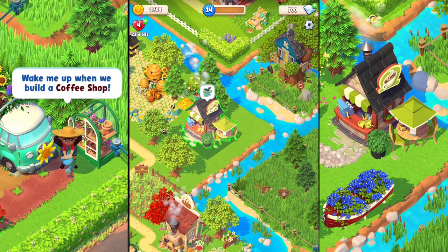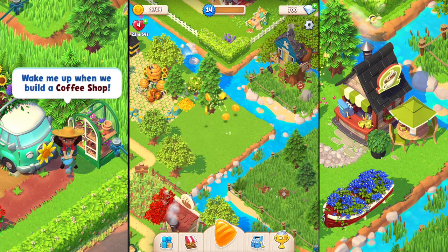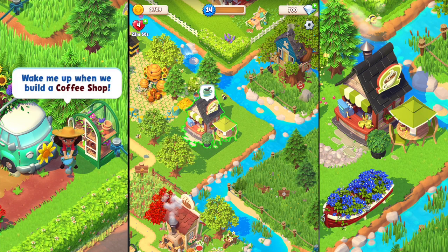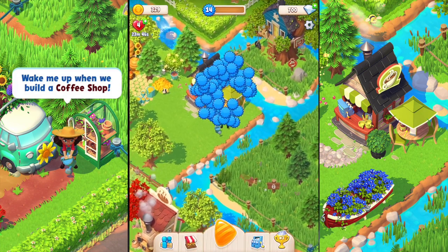That tree is just blocking it — I'm not happy, so we'll put the coffee shop back into storage, take the tree down and get some more coins anyway. Then I can place it down there more towards the back and it's perfect. I like that.